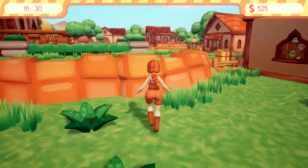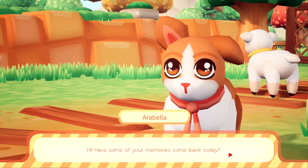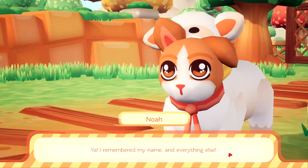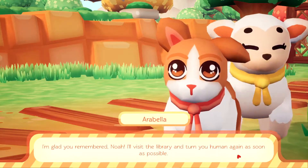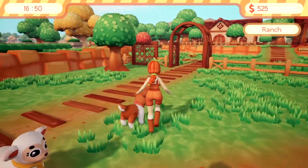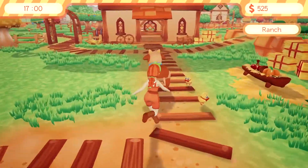Can I jump over here? Yes, made it. So where is our little friend? 'Have some of your memories come back today?' 'Yeah, I remember my name — it's Noah. I like that name and everything else. I'm Noah Highfield. The animals here are my flock. I'm a shepherd.' I'm glad you remembered. Noah, I'll visit the library and turn you human again as soon as possible. So I guess we don't need to talk to him more — now we just need to go to the library. Now we can't talk to him at all. Last time it would tell us that we could come back the next day.